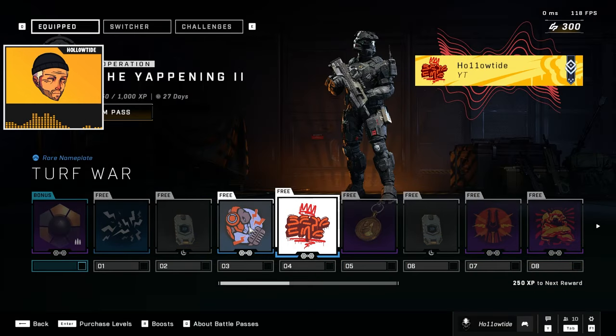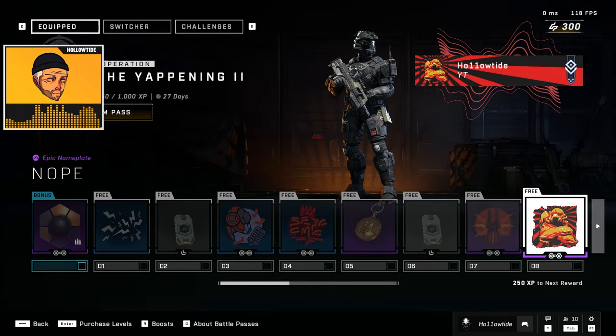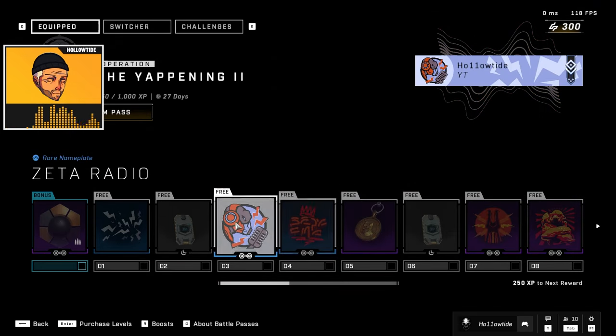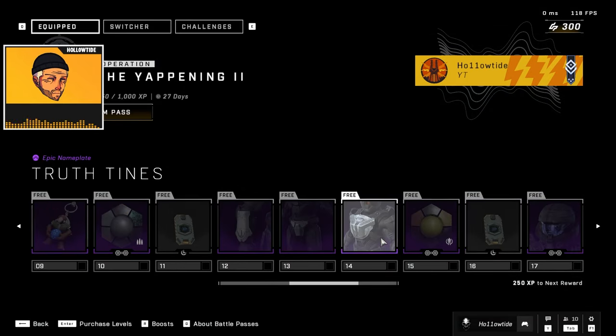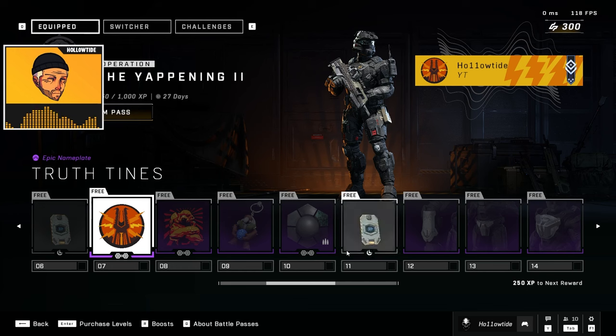I don't care about these nameplates. There are four nameplates in the first eight tiers and I'm never gonna use any of them. Why fill it with stuff people aren't gonna use? They know people aren't gonna use this stuff — they're gonna use something old. I just don't understand. I'm upset.